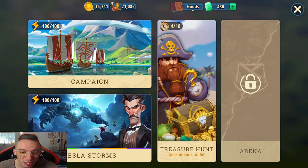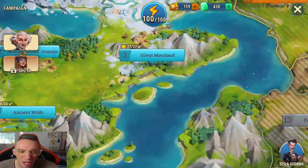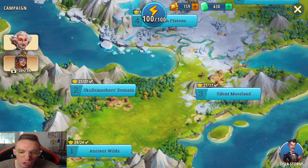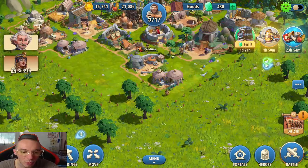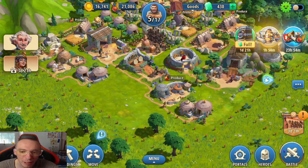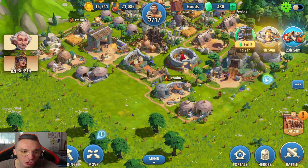I would say rush through the campaign as fast as you can. One of my biggest mistakes as a new player was being fixated on getting three stars on every level instead of just completing it to unlock territory expansion for free and keep up with my research demand for new buildings. Just get through the campaign — you can always go back and three-star levels once you're stronger.